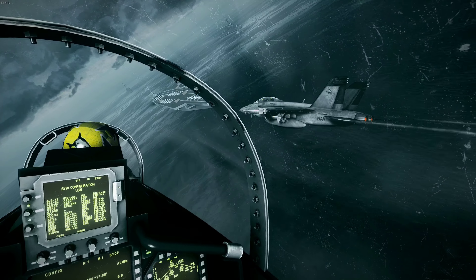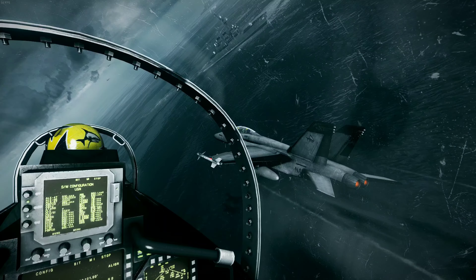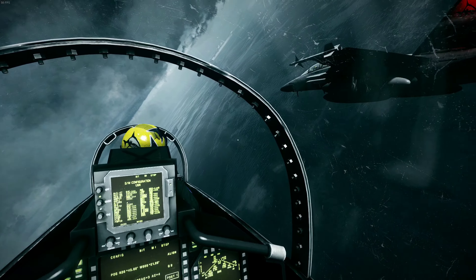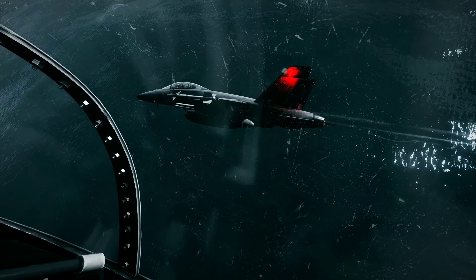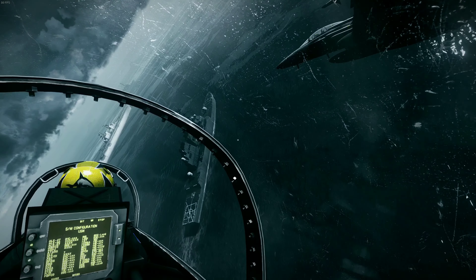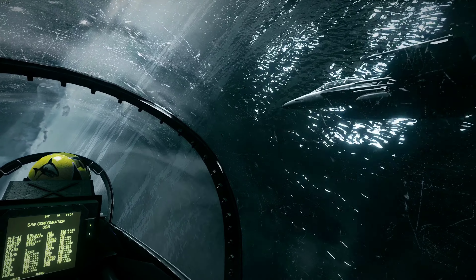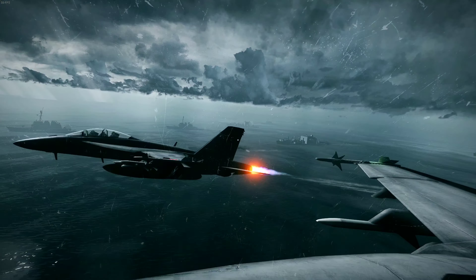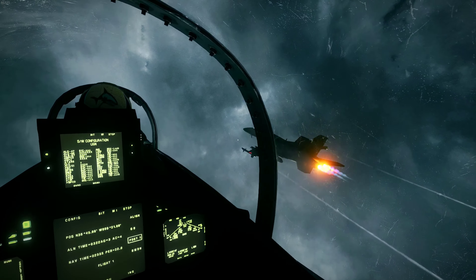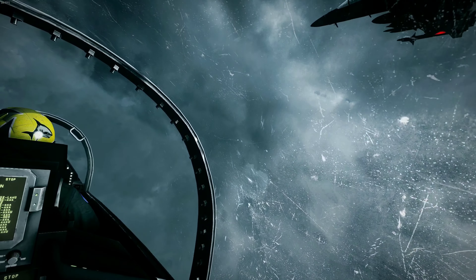Shark 4-6, this is Heavy 2-9-2, 8 miles. I have a flight 2-9-3. The Deck wants west of your position. Heading 3-1-0. Shark 4-6, copy. Heading 3-1-0, Angel 3. 4-2, turn in now. Master alarm on. Good light. Moving through cloud layer now. Lighter turbulence. You're noted.